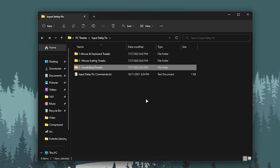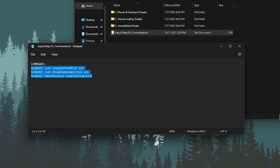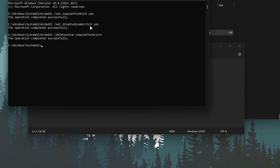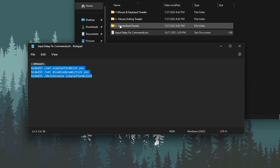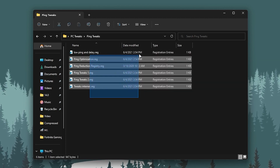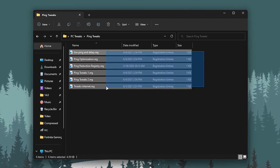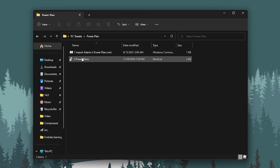Click Yes, click OK. Now go back to the input delay fix command — copy the command, open Windows search, type CMD, and run it as administrator. Paste the command and press Enter; it will run all the commands automatically. Once done, close CMD and close the notepad. Then go to the Ping Tweaks folder — you'll find registry optimizations for your network settings. Double-tap and install all these files one by one.